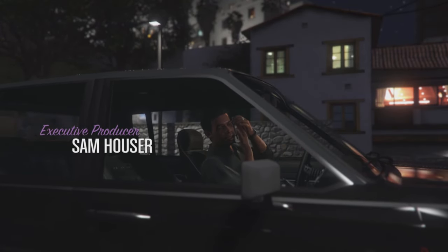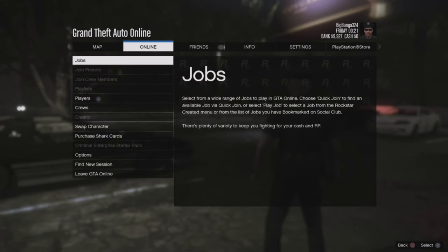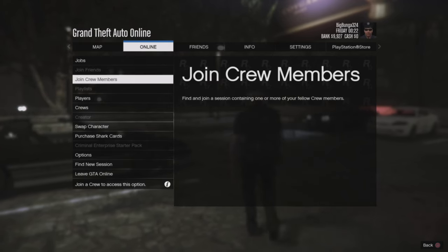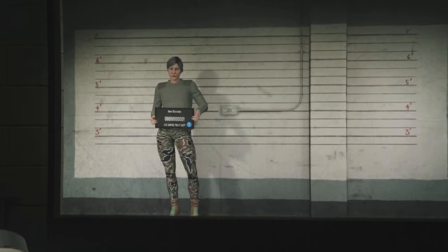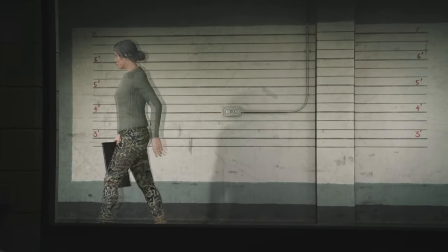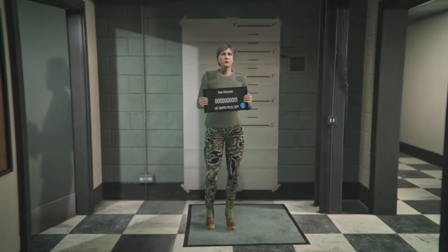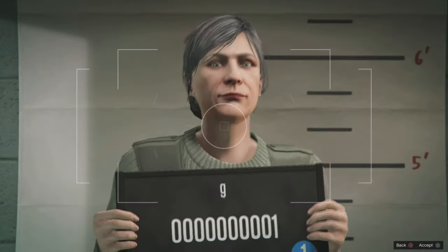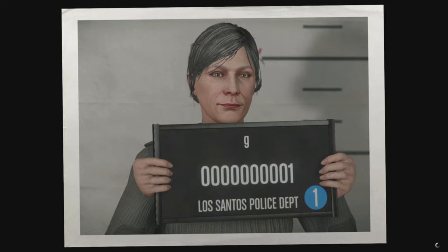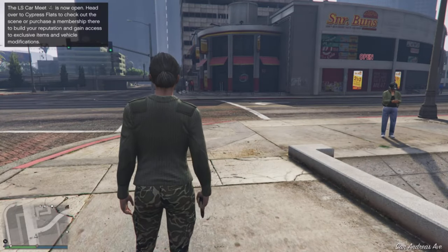Once you get here, open up the Pause menu, scroll over to Online, and then scroll down to Swap Character. Try to do this quickly before your character enters the job screen. Once you do that, you should be taken back to the character screen. Create a new character again — click Edit Character, make it as ugly as possible, then Save and Continue.